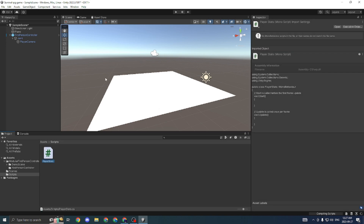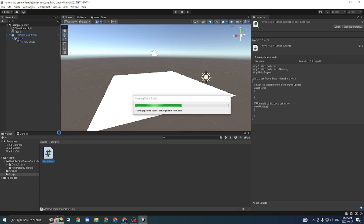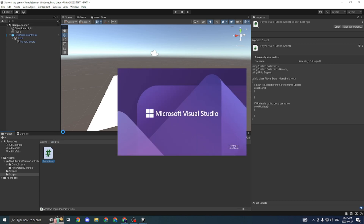This script is essentially going to control our entire player's statistics — their health, their hunger, everything in between. We might even move bullet count or inventory into our player stats script. So this will probably be the most important script throughout the entire series, so make sure you name it correctly.